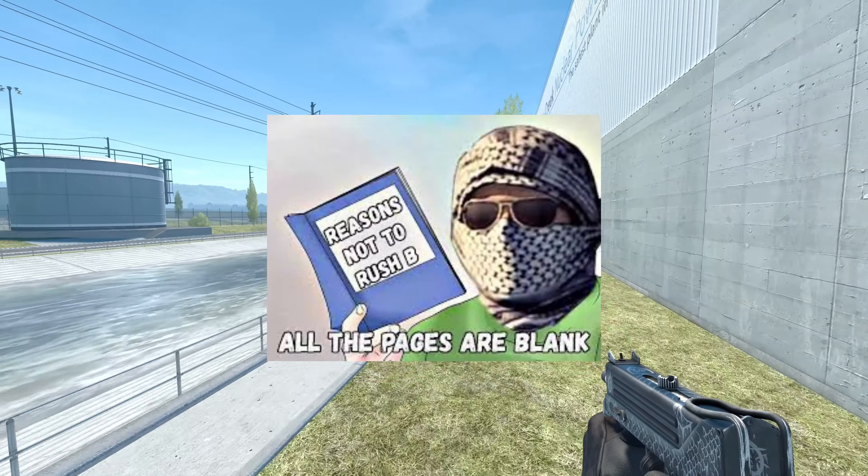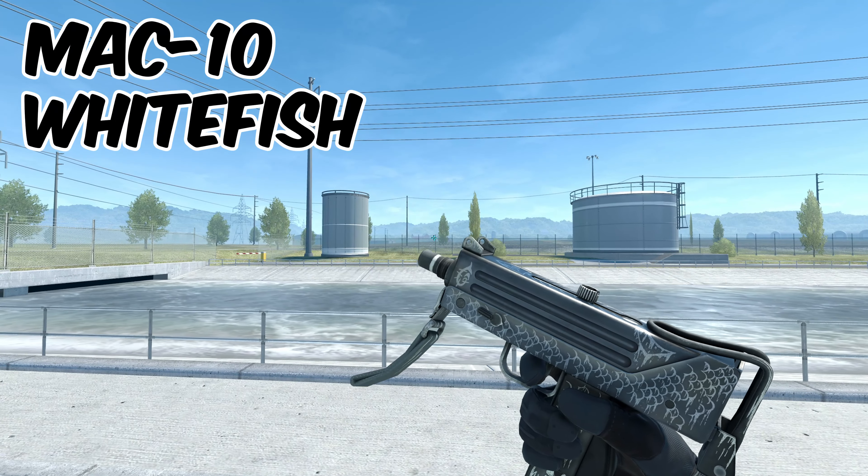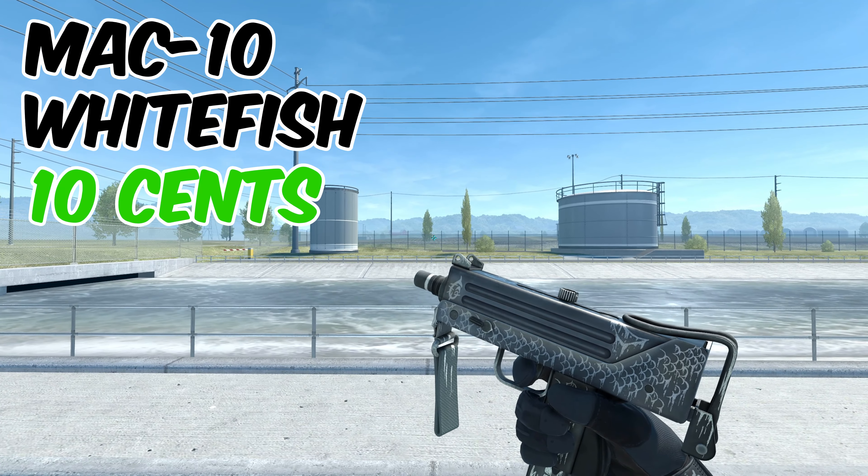The next skin is going to be for rushing B — this is the MAC-10 Whitefish. This is a super clean skin and it only comes in at around 10 cents.